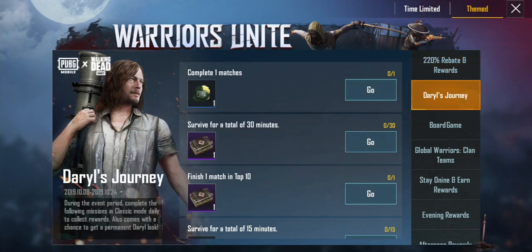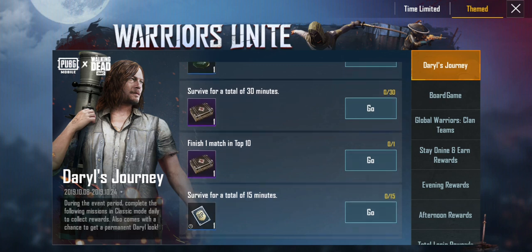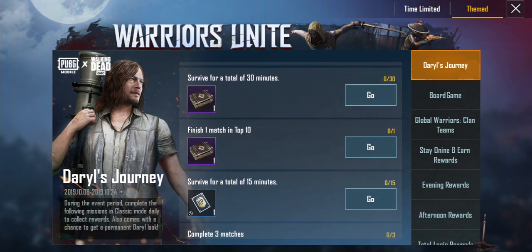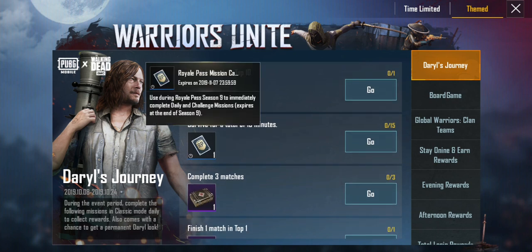You get a free premium scrap by completing one match. Survive for 30 minutes, and there are all these other things that you can do. Finish one match in the top 10.